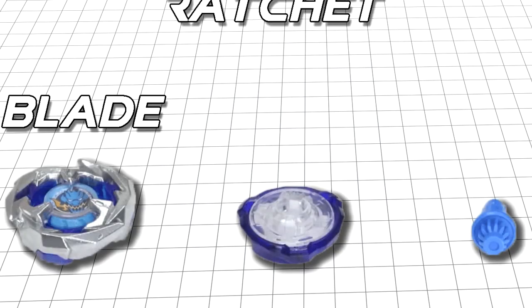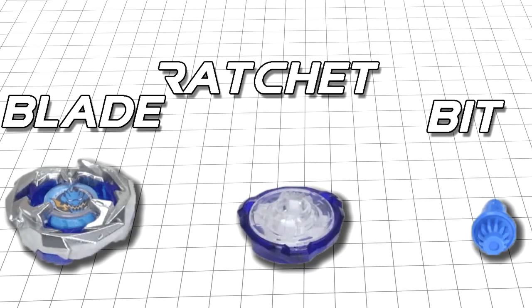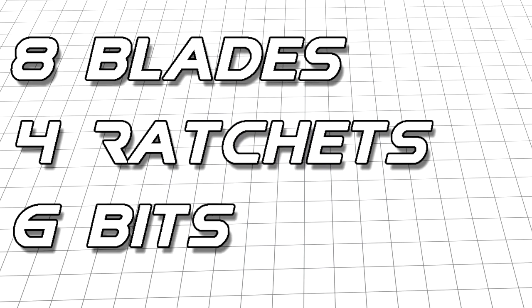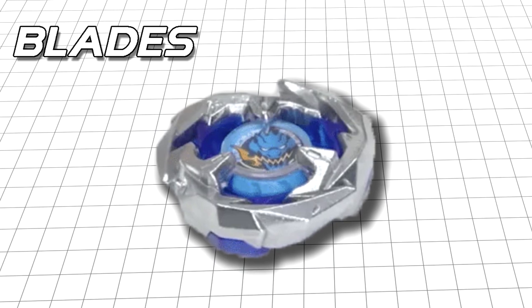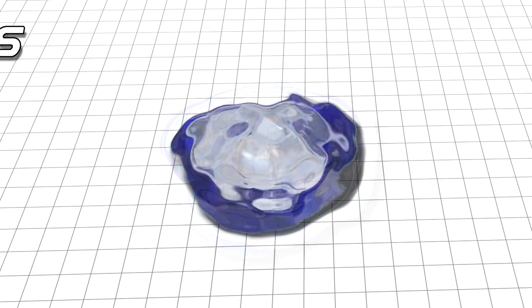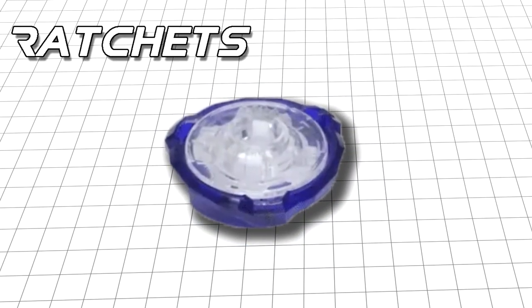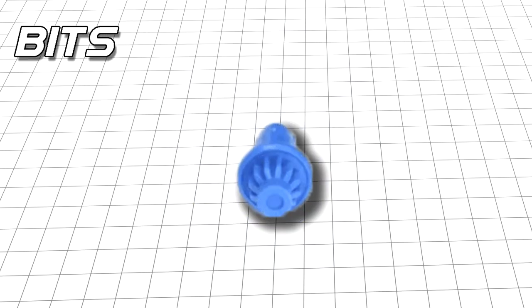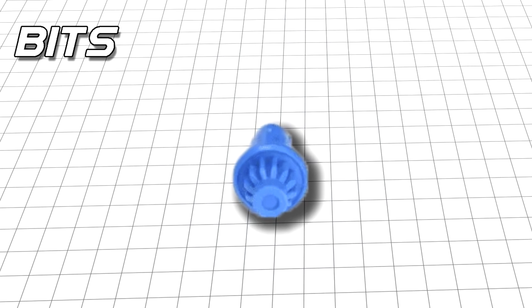Speaking of the change in bay design, let's talk about the bays themselves. Beyblade X bays are composed of three parts: the blade, the ratchet, and the bit. So far we know about eight blades, four ratchets, and six bits. The blade is your bay's primary mode of contact to other bays. The ratchet partially determines the height of your bay, as does the bit, and when hit, causes bursts. The bit is the main point of contact to the stadium, determining performance and also your bay's burst resistance.